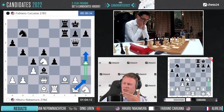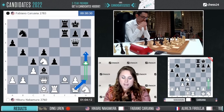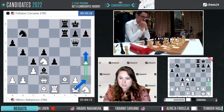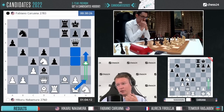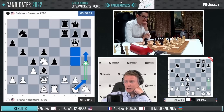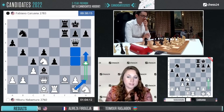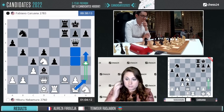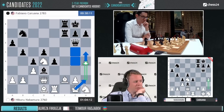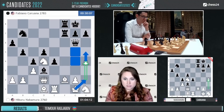H5 is annoying. I'm not even saying it's a concrete threat, but it can be annoying. White has all the squares. What should Black do? I don't really want to play h5 with Black — looks very weakening. I would be scared to play h5. If we try to bring the knight somewhere closer, I would like to see Black's knight on e5 and g4 possibly.